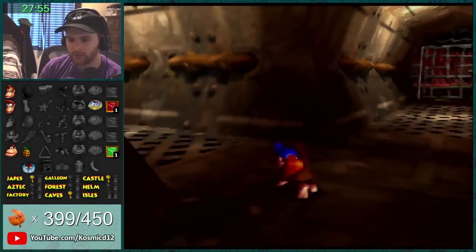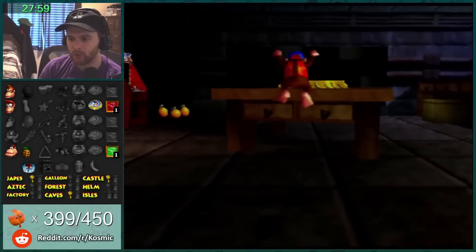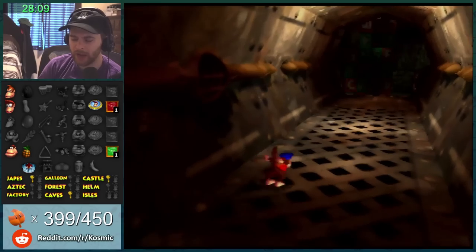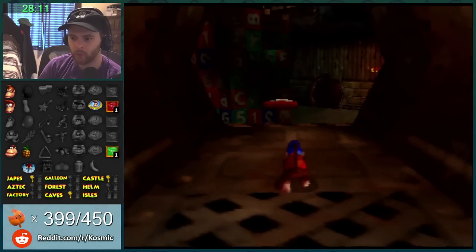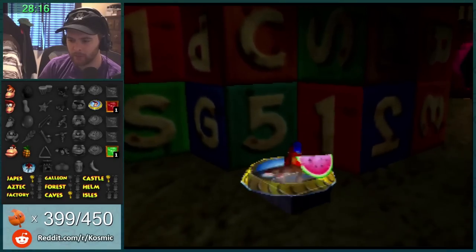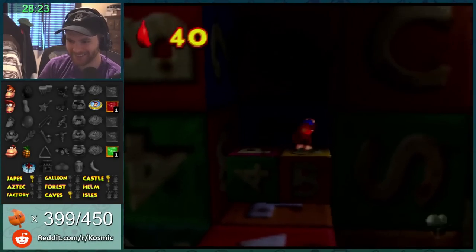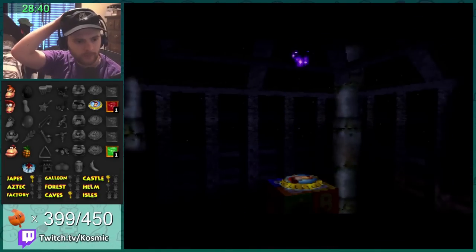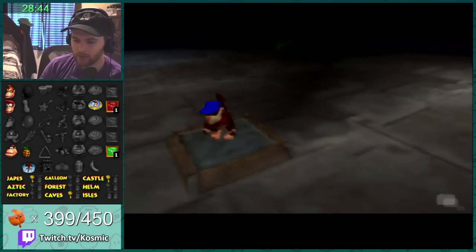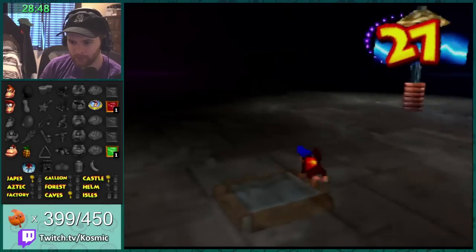What's actually randomized in this? Well, which levels come in which order, which kongs you have unlocked, where you get the moves, how many bananas you need for Trough and Scoff, which keys you need, how many golden bananas you need to beat the game, the enemies, the colors of the kongs. DK64randomizer.com and then you can read all the stuff. Yo, we're playing a Helm minigame, this is fun!